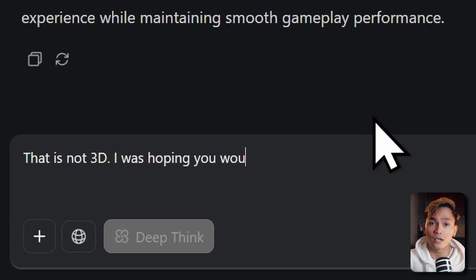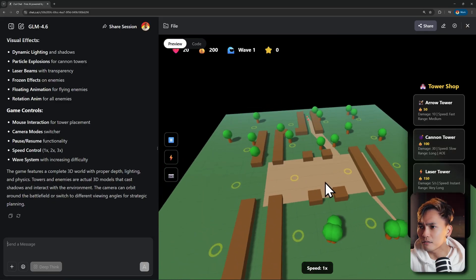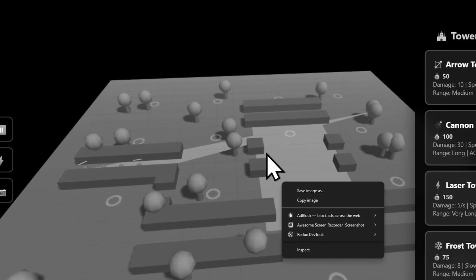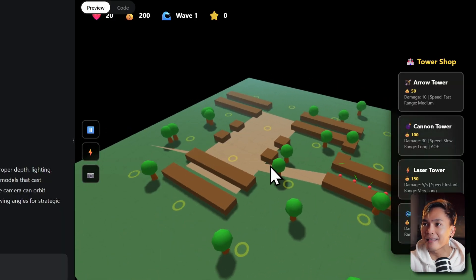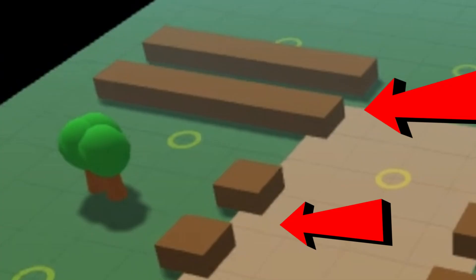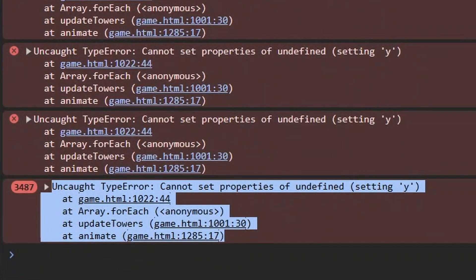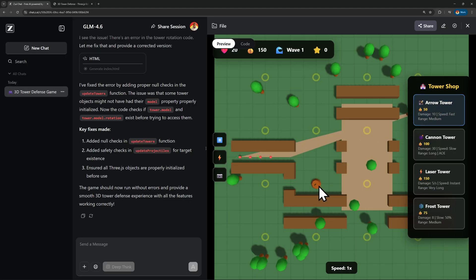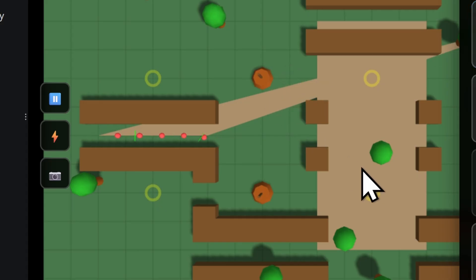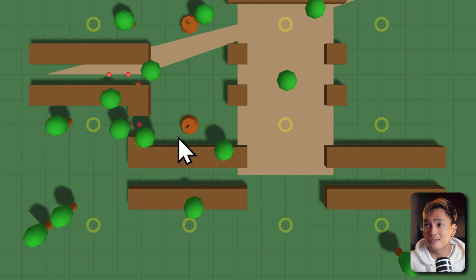I tried to fix this and told GLM 4.6 to use Three.js. This time the game is... I don't even know what word I could use to describe this. I do appreciate that it made a variety of environments like trees and paths. I tried placing a tower and it completely crashed the game. I looked at the console and it had problems in the code. I asked GLM to fix it and it did manage to fix the problem, but this time the tower is not shooting. I tried asking it again and it's still not working, so GLM is not doing well in the game development task.